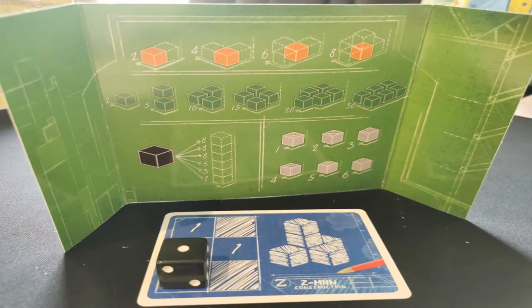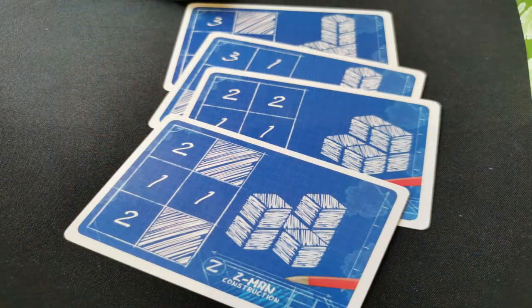There is a draw deck of cards and you take one card each and hide it behind your barrier. On the card is a little blueprint of a building shown in two views — a 3D view and a top-down view — with numbers indicating how many levels are on each column. If it says one, it's just one level; if it says three, it's three high.